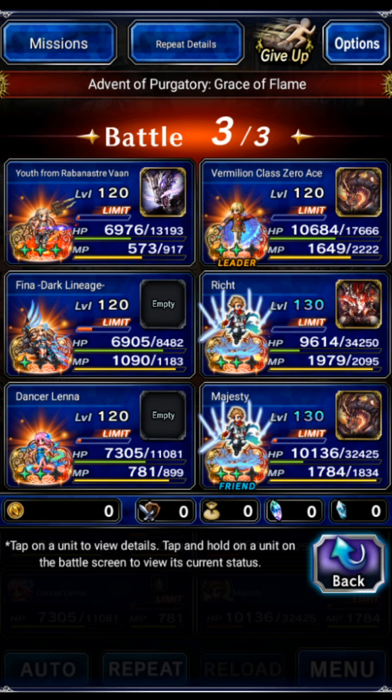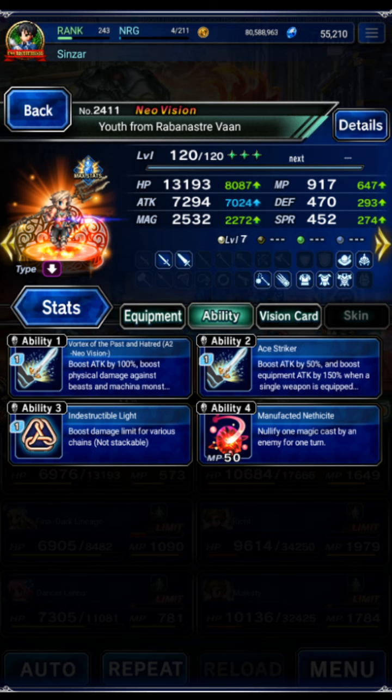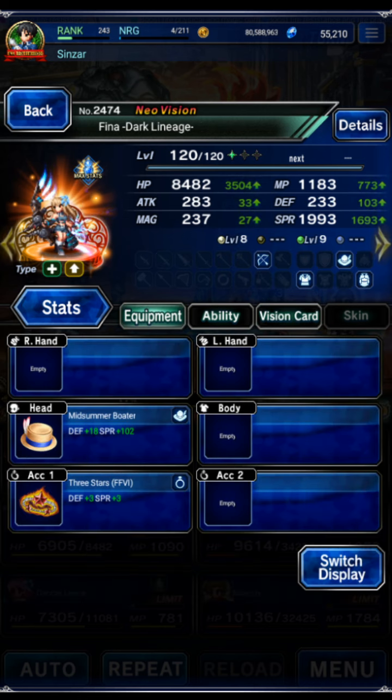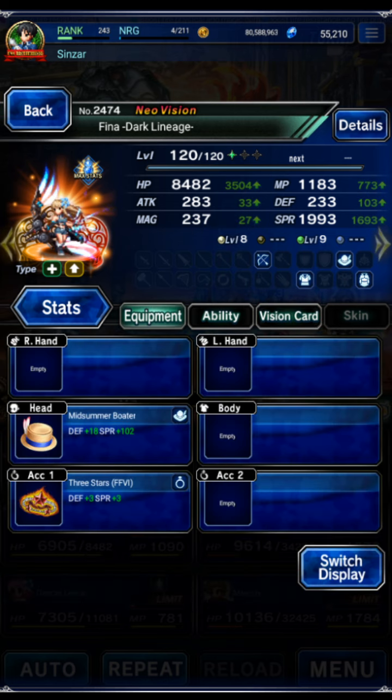All missions done — a four-turn clear out of our 20 allowed. I'll show the team's gear real quick. Von is using a damage build — his big 7,000 attack power with no leader skill. Dark Lineage Fena is here for the Machine Killer, Fire Support, and LB damage. Guts, mana regen, mana reduction — that's it. She's just here for the buffing.